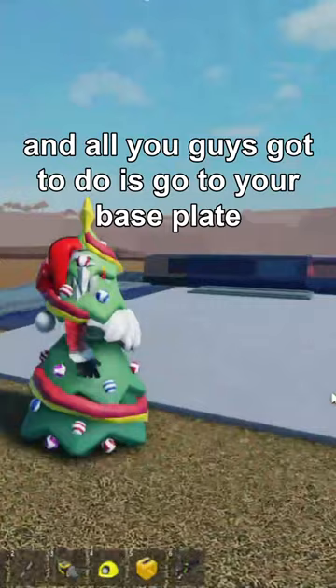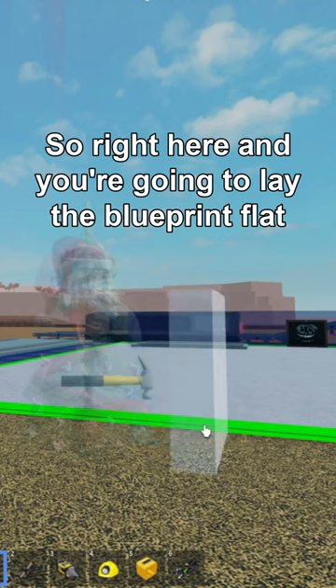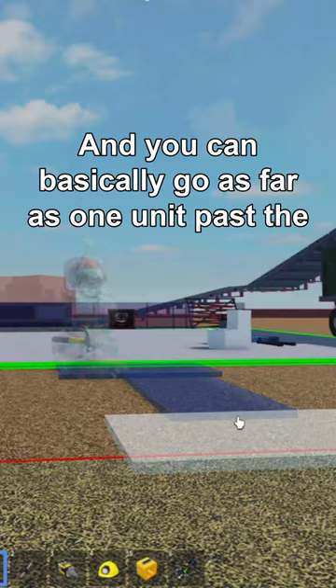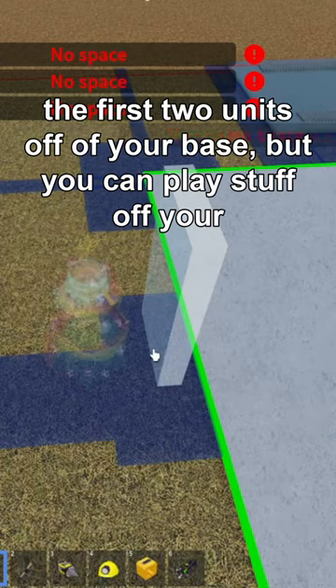All you've got to do is go to your base plate and get a blueprint, and you're going to build on the side of the base plate right here. Lay the blueprint flat just like that, and you can basically go as far as one unit past the blacklist border. Just so you know, you cannot put prints on the first two units off of your base, but you can place stuff off your base ground there.